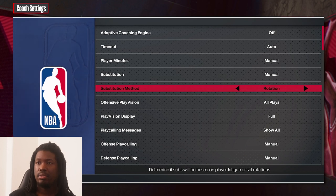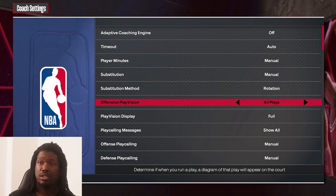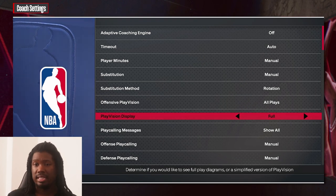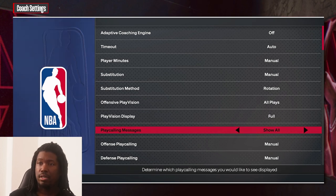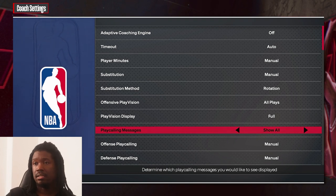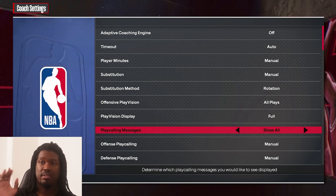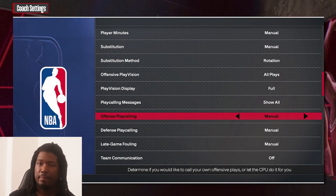Make sure you keep your menu rotation. If you play running plays or freelance, make sure you put 'All Plays' so you can see the diagram on the court. Set play vision to 'Full' so you can see the diagram and understand where players are going. For play calling display, you can show it on the top-right screen — that way you know the play you're running, like Quick Four Horn, so you won't be confused.